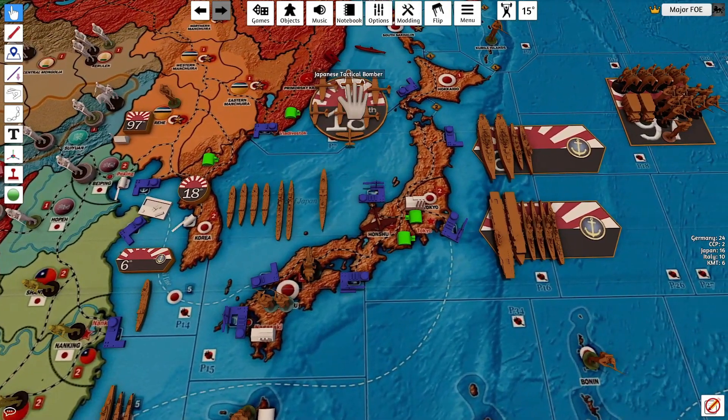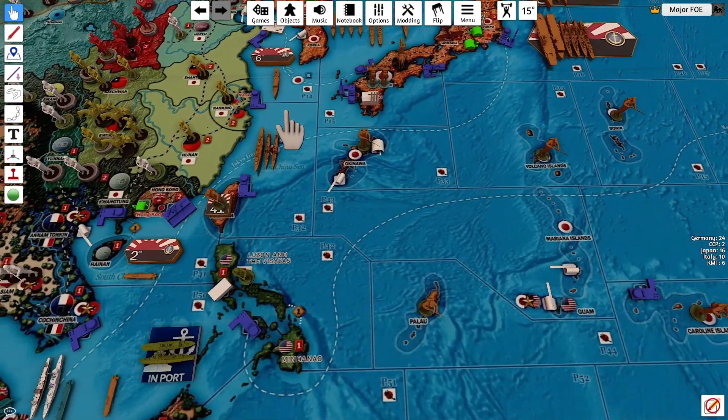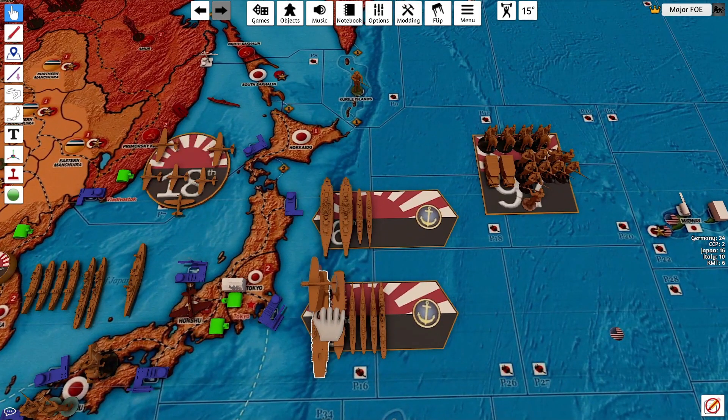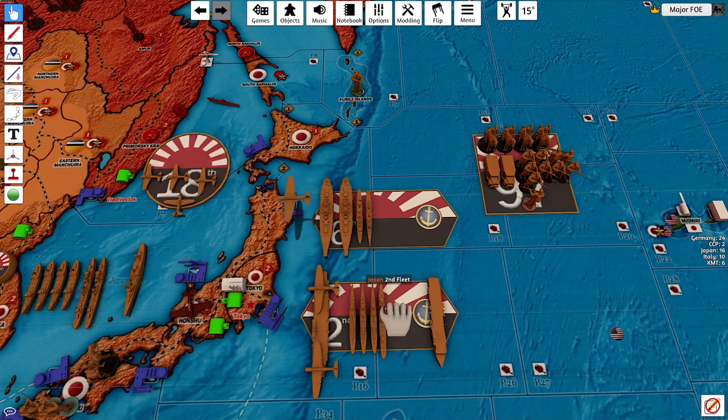Three tactical bombers out of Korea are going to move: one to P14, two to P32, and three to P41. They'll land on the carriers — they have three spaces available to move.